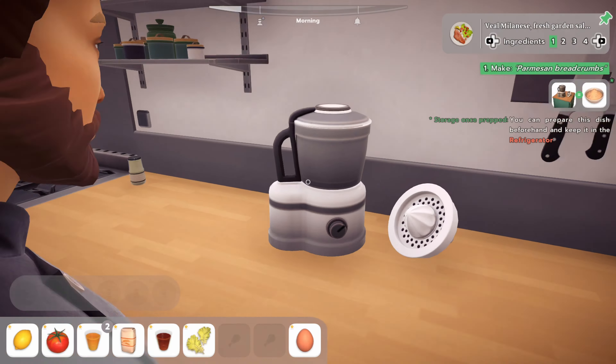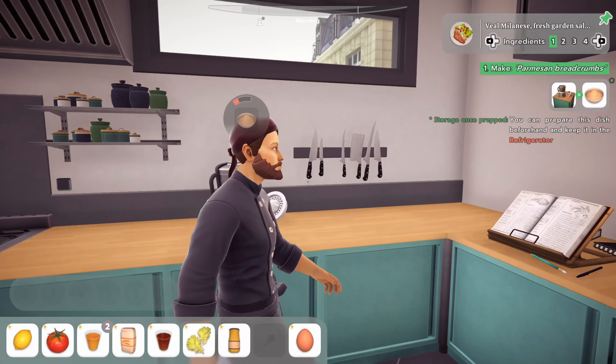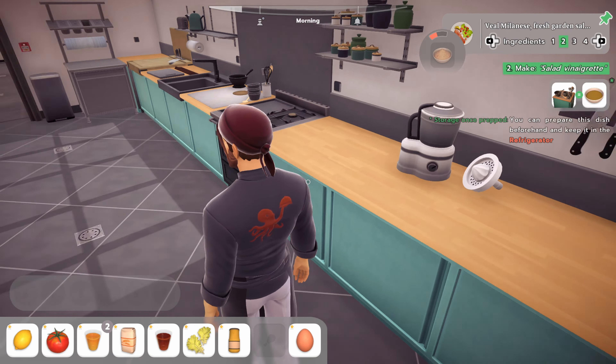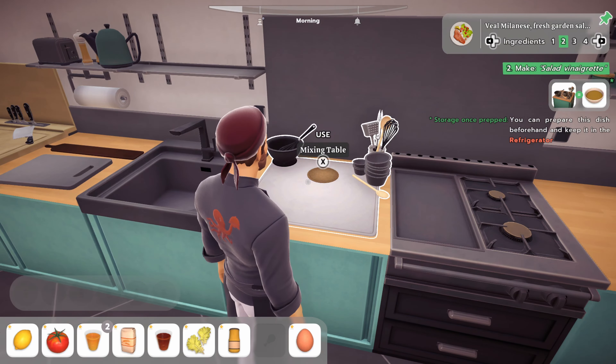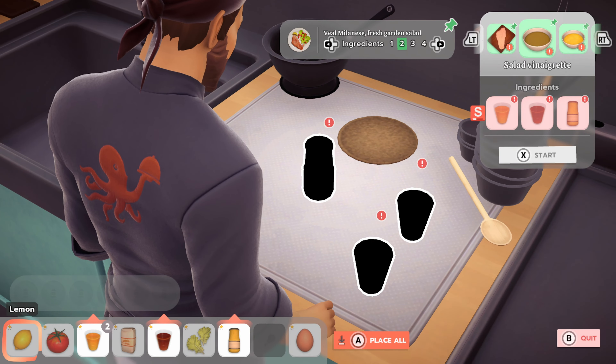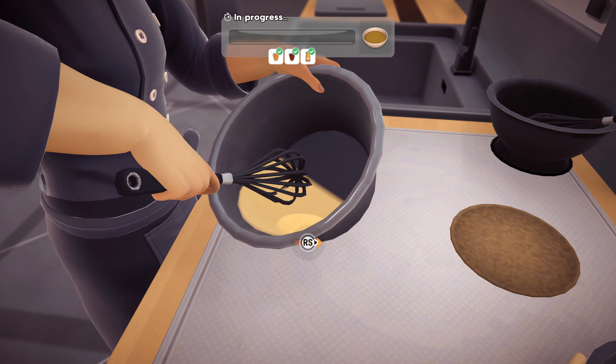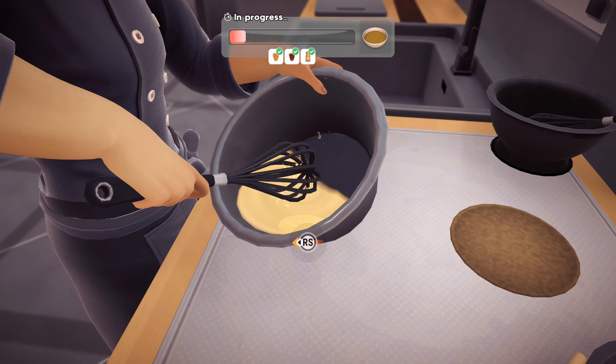Chef Life: A Restaurant Simulator is the best kind of laid-back experience you could ask for. Being able to cook meals at your own pace, as well as making the restaurant your own space, feels cathartic, and you could spend hours unlocking and upgrading meals. Not to mention how you decorate your restaurant to appeal to certain crowds, building your own wardrobe, et cetera. A Michelin star-worthy game.